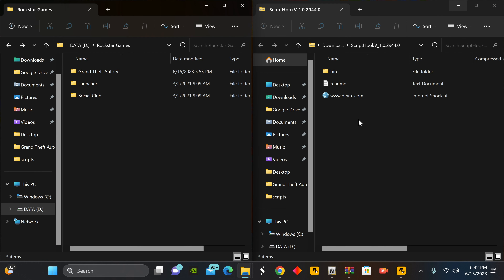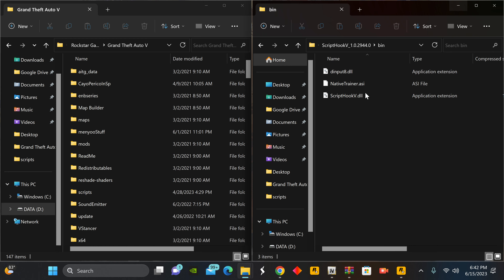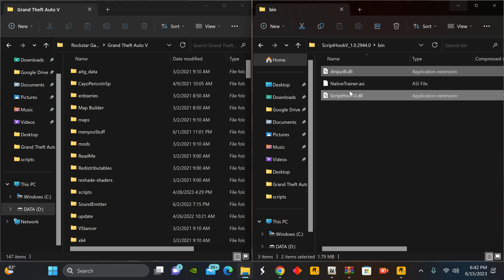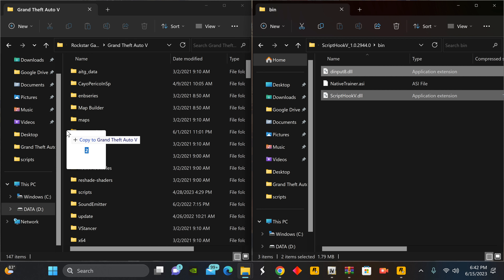Once you have both files downloaded, you already know the deal. We're going to open up our Grand Theft Auto 5 folder. Once we're in our GTA 5 main directory, this is our Script Hook folder. The two main files we're going to drag from the Script Hook update would be the dinput8 file and the Script Hook V file. Copy both of these into our Grand Theft Auto main directory folder, and go ahead and replace the files that are already in there.